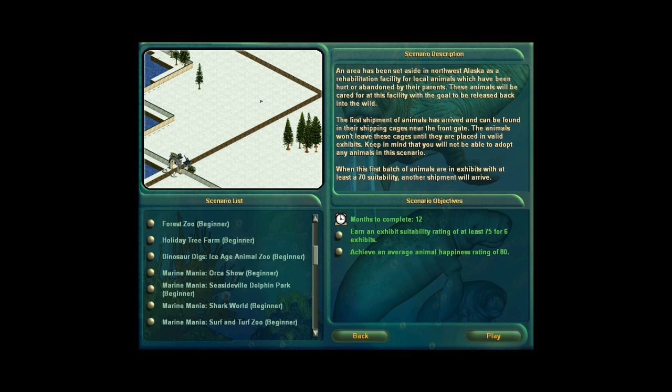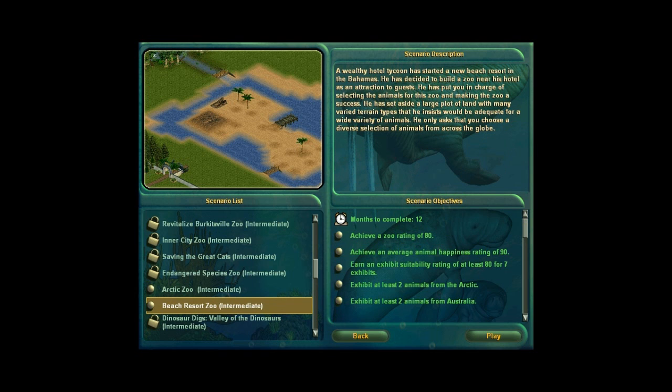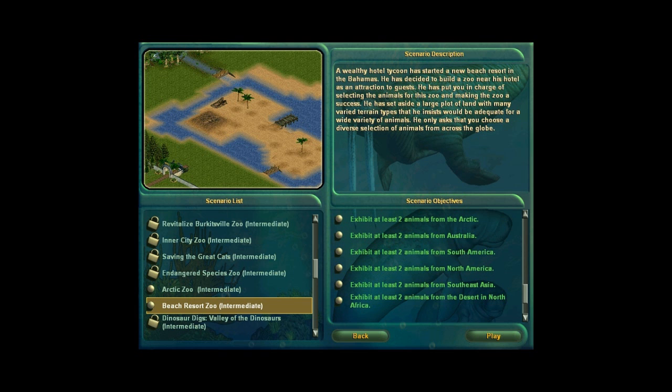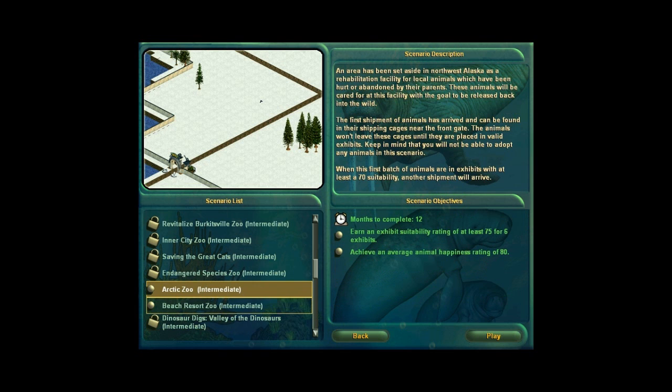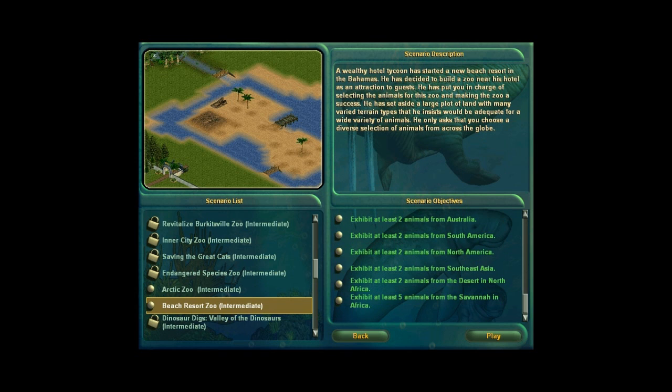I feel like I'm too good for the beginner maps so I'm going to do this Arctic Zoo — maybe, actually let's see what's this one. Zoo Rating of 80, Average Animal Happiness at Barney Bell, Exhibit Suitability Rating — this one sounds more fun than the Arctic one, that one only has like three things. Okay so let's play this.